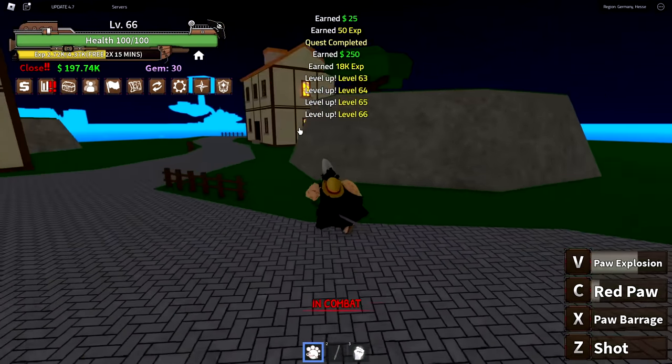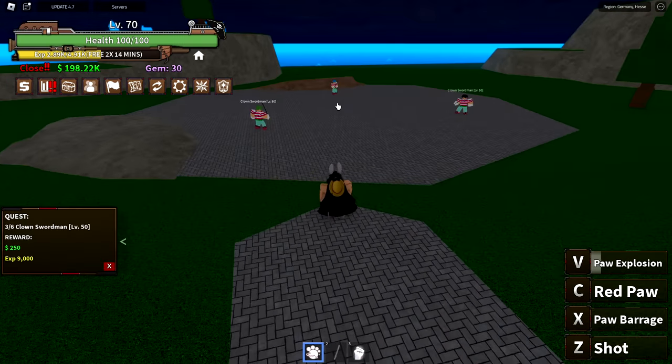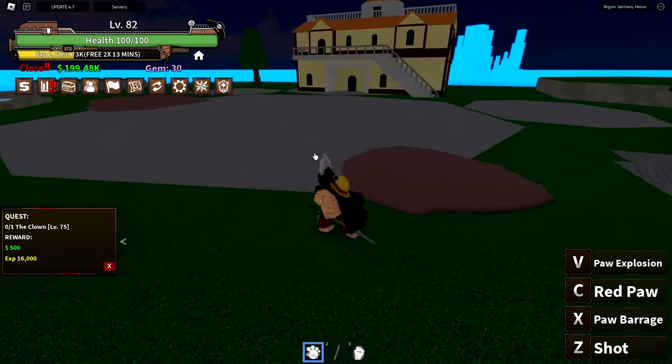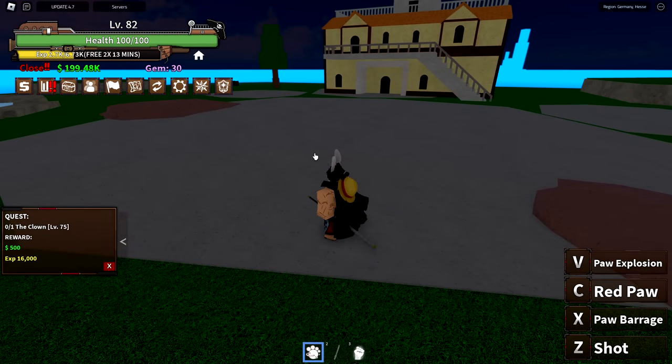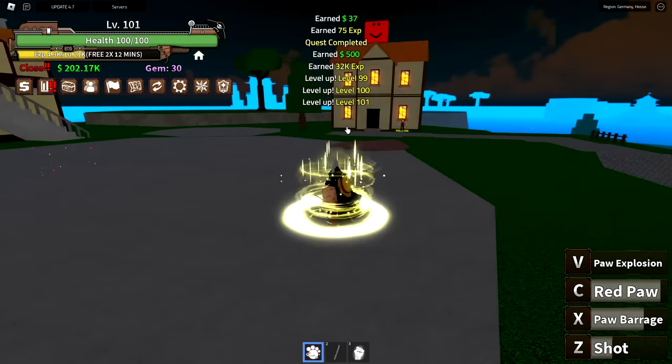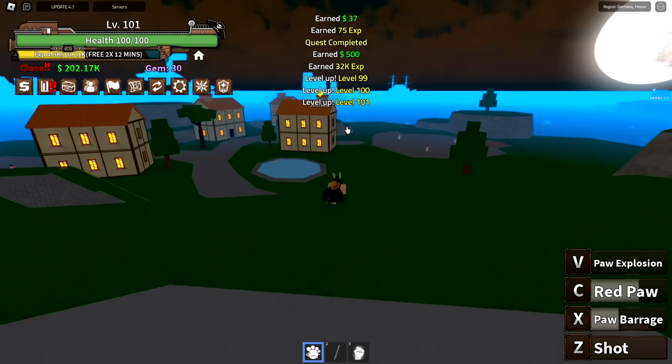Prime example of why you just focus damage if you can. How fast can I kill this goofy clown man? Paw Explosion does about half his health. Stay away — and there we go. Level 100, which means on to the next quest. Who needs a boat when you can just dash across the water?